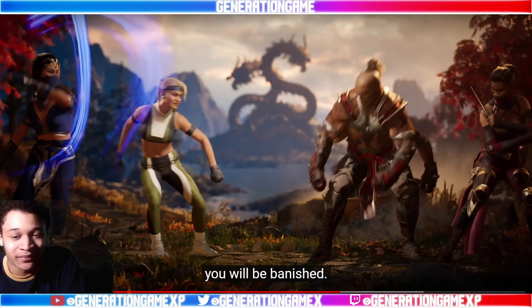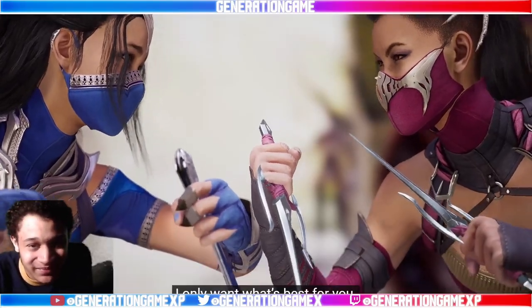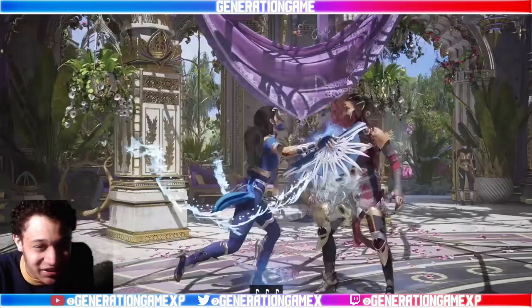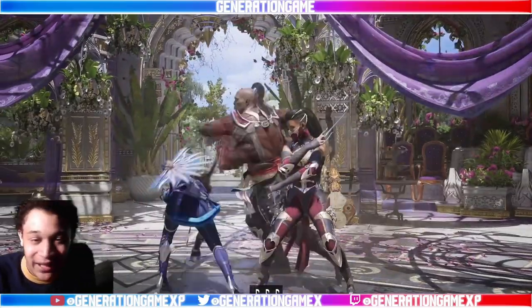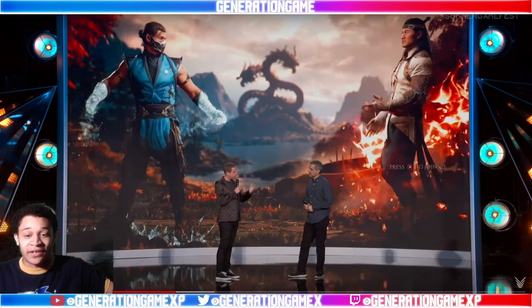After you pick your cameos, this is how they start out, which is sick — and it transitions right into gameplay. The aerial combat just fits Kitana so well. She's probably going to have the best mobility.